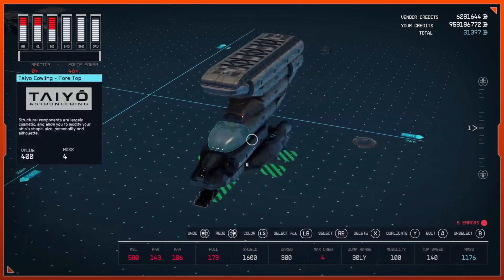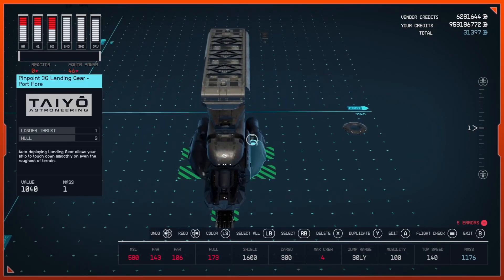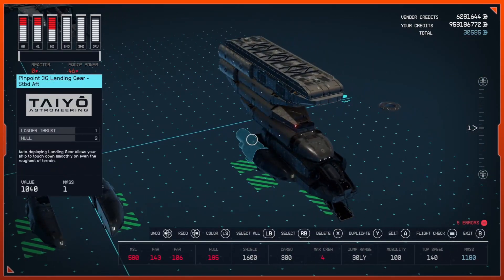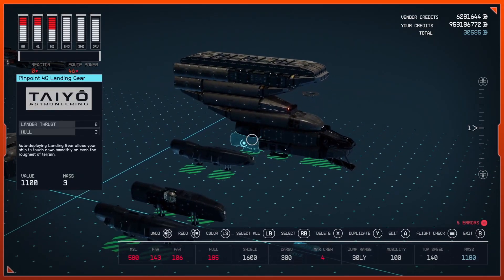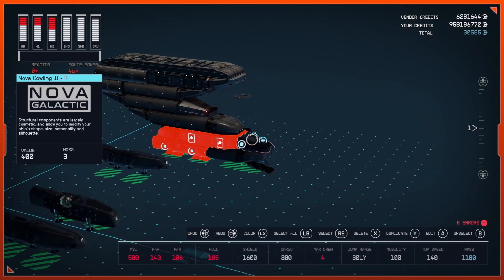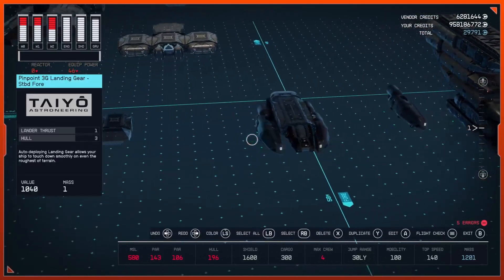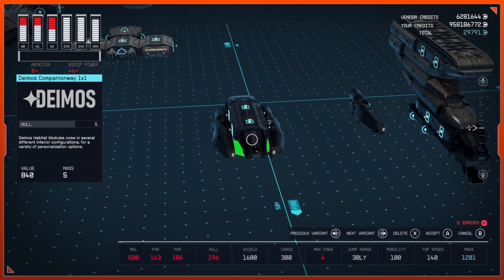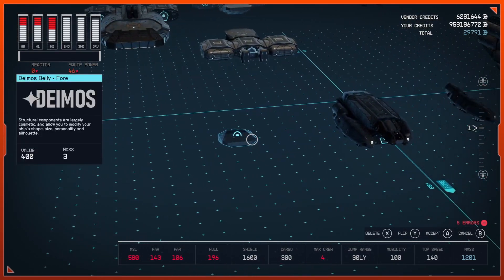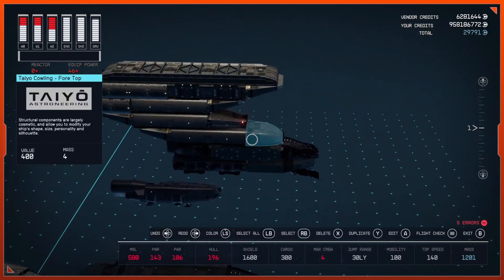Grab your landing gear and duplicate them, bringing them off to the side. Then select four parts at a time — grab the two landing gear, the tail cowling, and one more — duplicate those and attach them right here. Once you have those in place, drop in a Deimos Companionway 1x1 and put it inside between the front two landing gear, starboard and fore. Then grab another Deimos belly and attach that underneath the Nova Cowling.